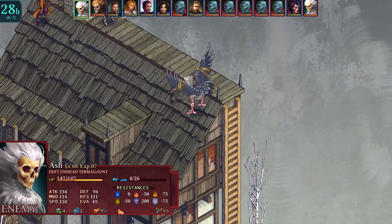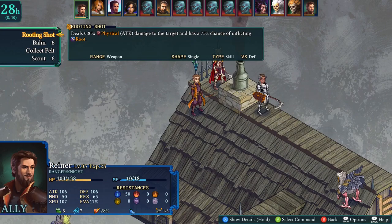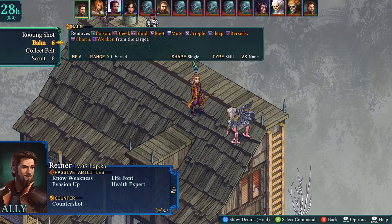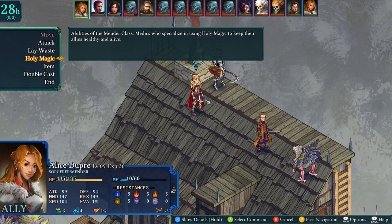Those things can pick you up and move you. We have Life Font on you — we basically made Reiner super defensive because we knew the shit was coming. This is one of those fights where you're forced to use a guy who's now currently under-leveled, and yeah, it's kind of rough. I'm going to use a Panacea to get rid of the poison. Oh, it wasn't poisoned? Oh, balls. Whatever, it's fine. Delay — Panacea and heal is a little hardcore, we're going to wait.